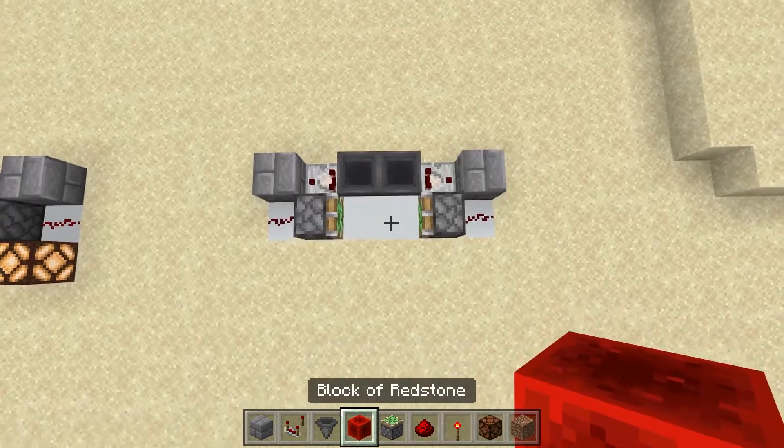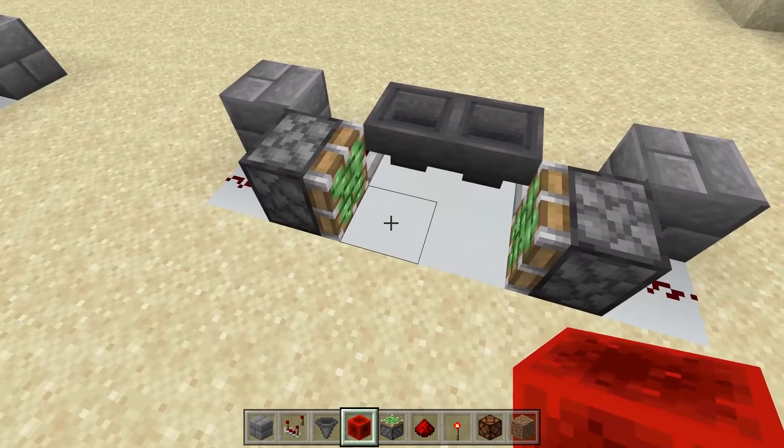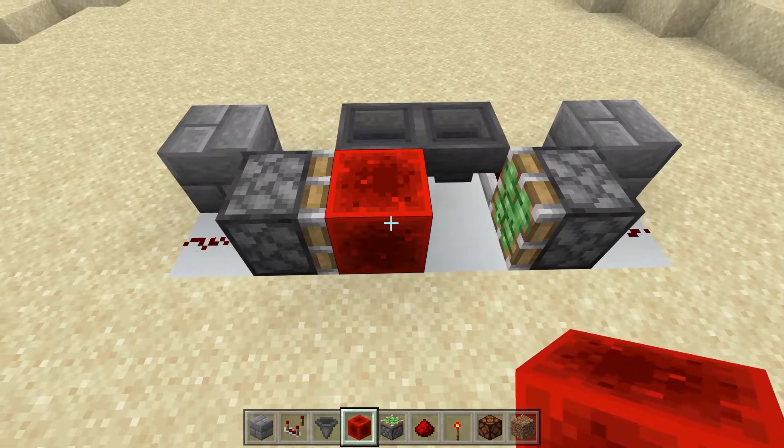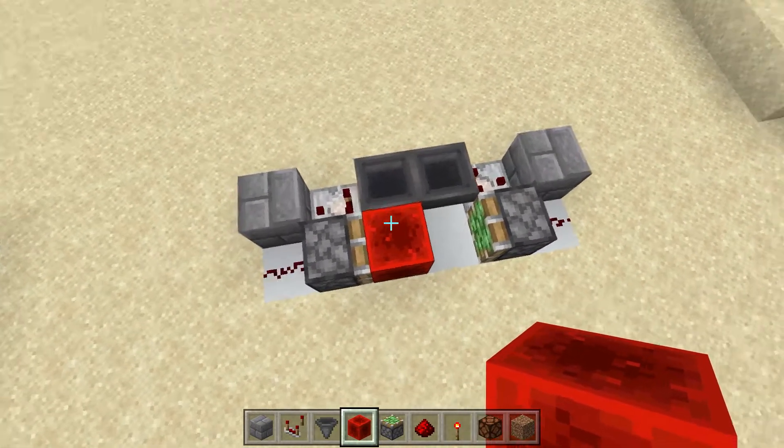Take a redstone block and place it here on the left or on the right — it really doesn't matter. And basically this is the whole build done. Yeah, that's really not too complicated.